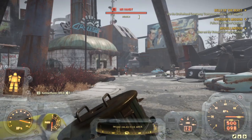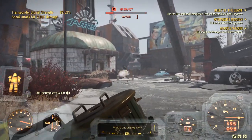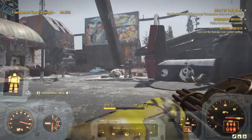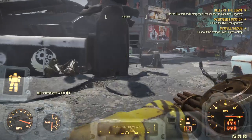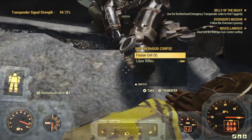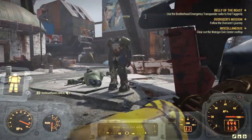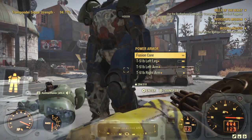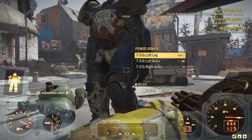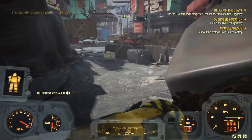Near this downed Vertibird there's a chance for a power armor spawn — and we got lucky here. But Watoga also has a whole bunch of power armor spawns, and most of them are high level. Here we have T-51s at level 50. So if that's the suit you're after, this is a good spot for farming.